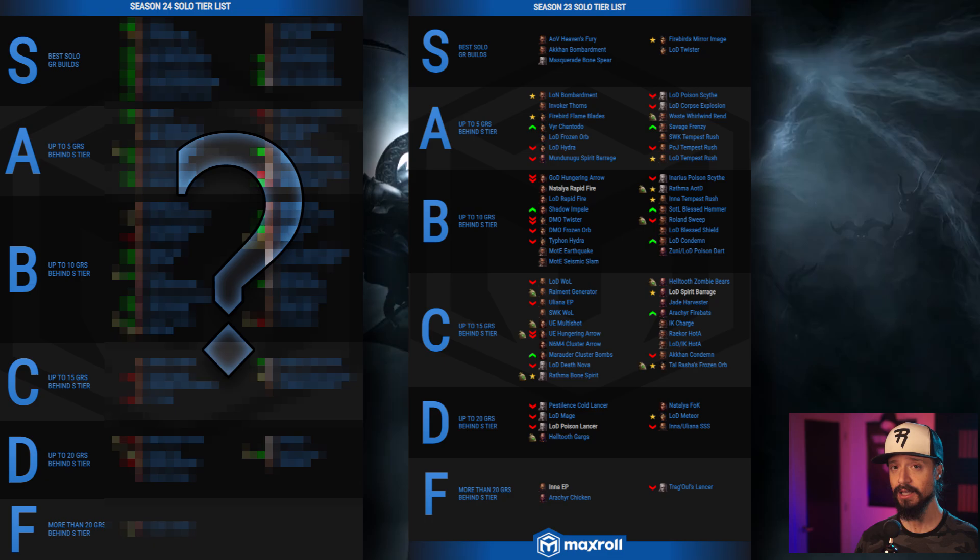As a perhaps oversimplified extrapolation, if you are topping out at GR100 with a C tier build, then you can expect to top out at a GR110 with an A tier build. As we move into our comparison from the Season 23 to Season 24 tier list, we'll note that the main reason for most of the movement on this list is the introduction of Ethereals this season.